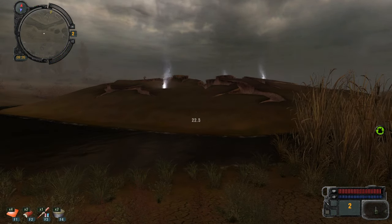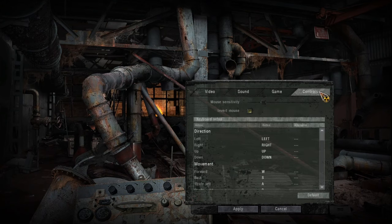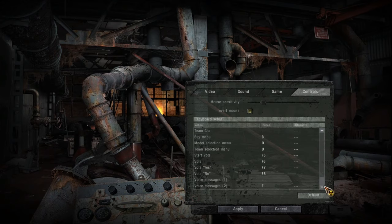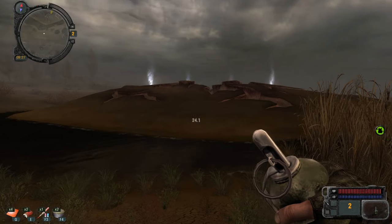I'm trying to figure out which keybind is our bolt. Let's keybind 6 for the bolt and then the artifact detector to 7. I'll also set F1 and F2 for medkits. Let's return to the game — the game is well polished compared to Clear Sky. I guess they had more time to figure everything out.